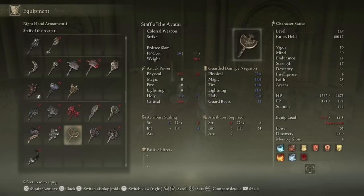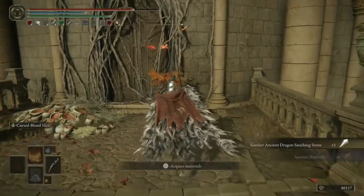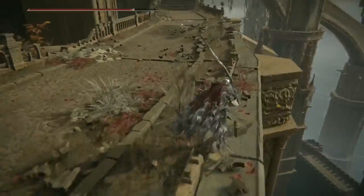The Rotten Staff also has Scarlet Rot buildup, so both are a fantastic option if you want to use that beautiful butt slam ability. Now we can head to the end of the path and grab one of only eight Somber Ancient Dragon Smithing Stones in the game, so make sure you do not miss out on this.